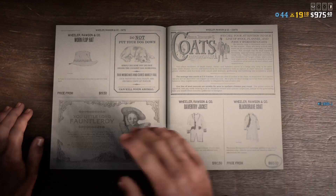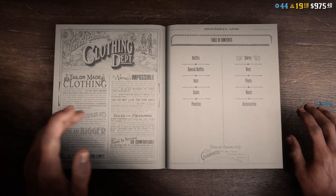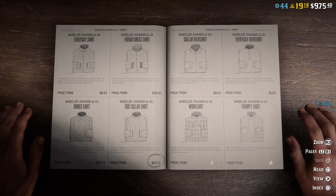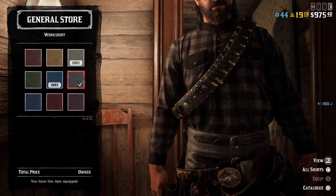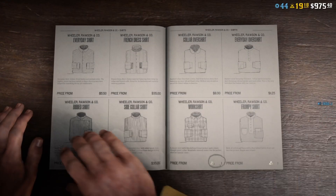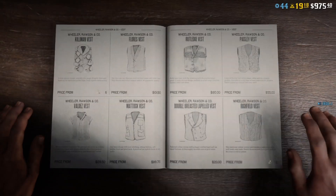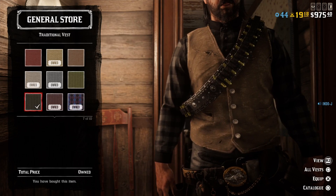For the shirts I use a work shirt — it's number six, one gold. This outfit costs a lot of gold because everything they add now you have to pay gold for. One gold is okay I think, but six is a lot. For the vest I use the traditional vest — you can find it from the beginning of the game, so it's not expensive, like 18 bucks — number seven.